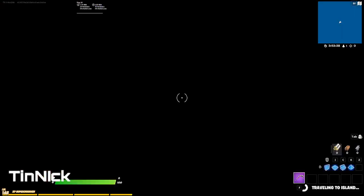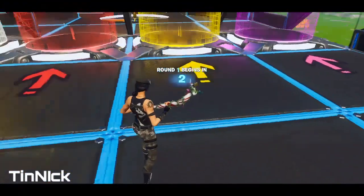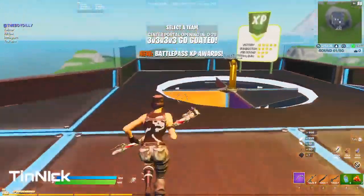Okay, now when you guys load in, this is what you gotta do. As you can see, the game is starting. All you guys gotta do is have auto-run — go to your settings, get an auto-run button, click your auto-run button and you'll run through. You see, you got XP for that.